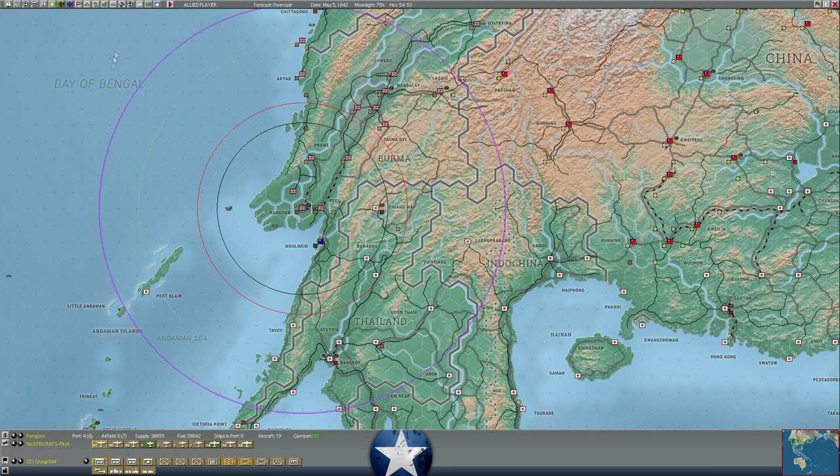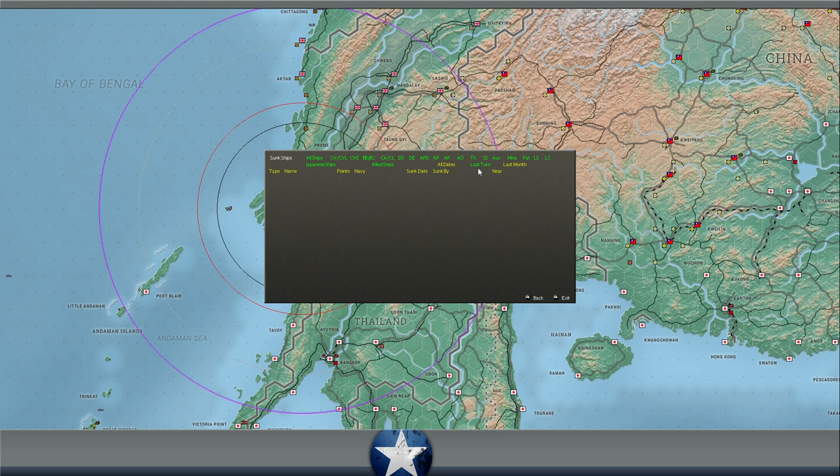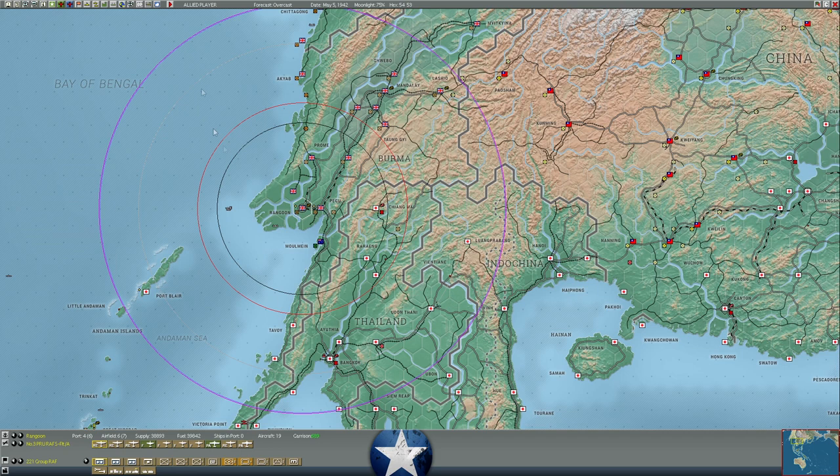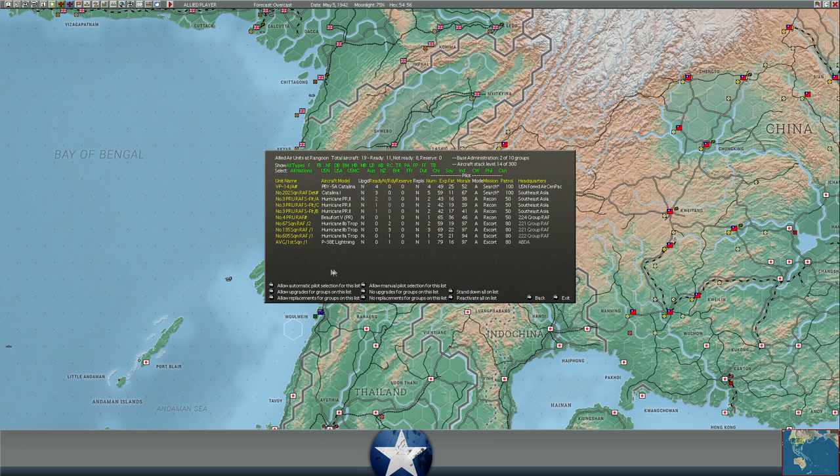Did anything sink last turn? No, supposedly — I think I heard some gurgles, so maybe some stuff was sunk but nothing was claimed. We did pull back from Rangoon. I'm expecting a large-scale enemy sweep over there. If they bomb the base, we only have 20 aircraft there — mostly Catalinas and Hurricane Photo Recon.